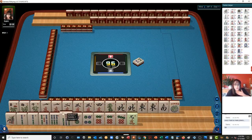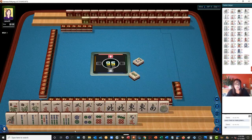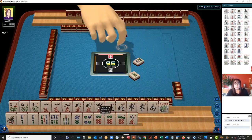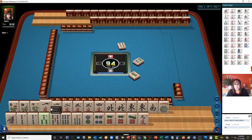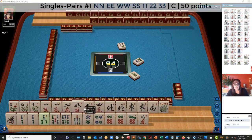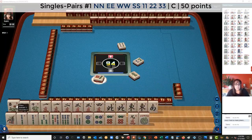I think — let's see. We have one, two. We have to let the single dragon go — not helpful. Let's look, I see something we could play: a pair hand. One, two, three suits. So let's discard the seven dot.